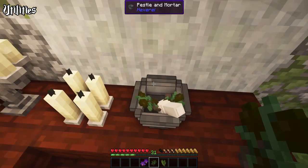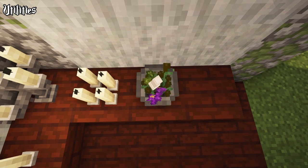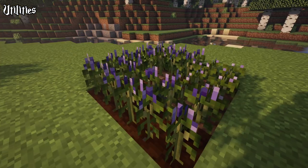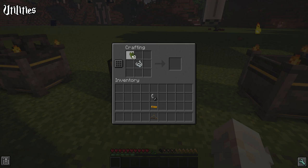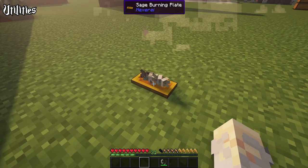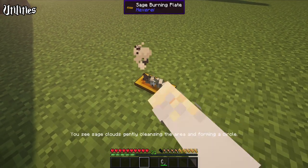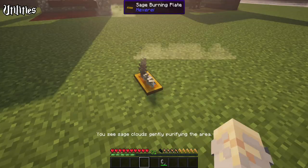A unique equipment piece is the pestle and mortar. It can be used to create the mindful transplant, for which you need another new herb: sage. Its seeds can be found through breaking grass. Currently it has no particular use, but in the future there are plans for rituals and candle effects. Another use for sage is acquired with the sage burning plate. First you craft a sage bundle and dry it, then light it up in the plate to prevent mobs spawning in a 48 block radius. Right click while crouching with an empty hand to remove the bundle. Right click with an empty hand to change the particles — either to circle, no particles at all, or particles everywhere.